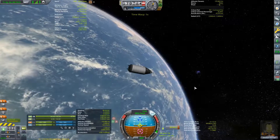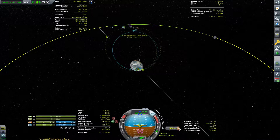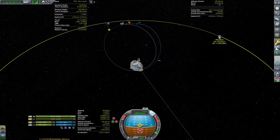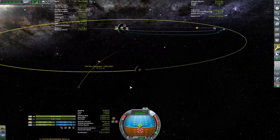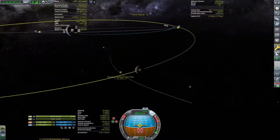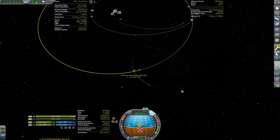We're starting to approach, so I'll just do some fine-tuning. Take our apoapsis just out there so it can reach the moon. I'll kill our maneuver node so we can see the intercept. That gives our periapsis of 192 kilometers on return — that's fine. I'm just going to focus on the moon. Our periapsis over the moon will be 1,600 kilometers, so I'll burn a little bit more to get ourselves a little bit closer. I just like to have a closer view of the moon. We've blown up our periapsis on the way back but we'll do another corrective burn once we're closer.